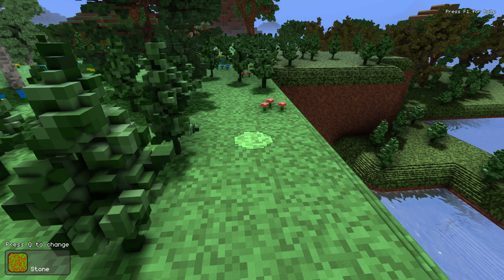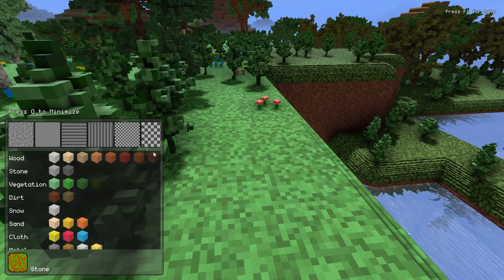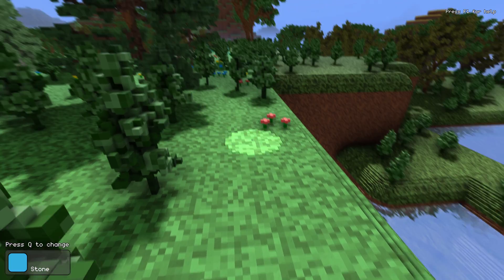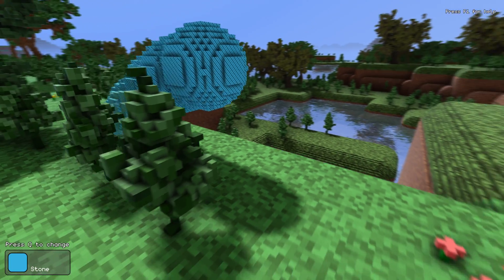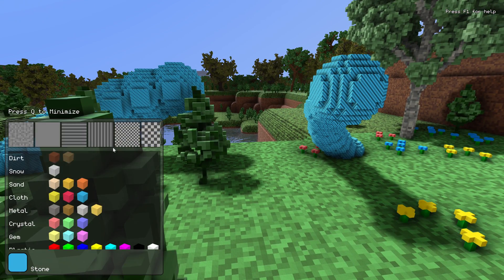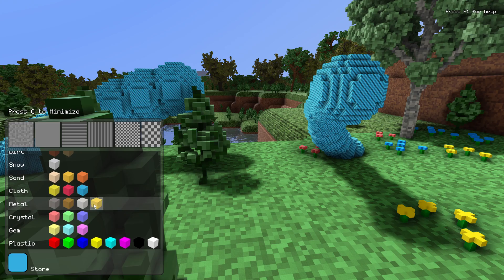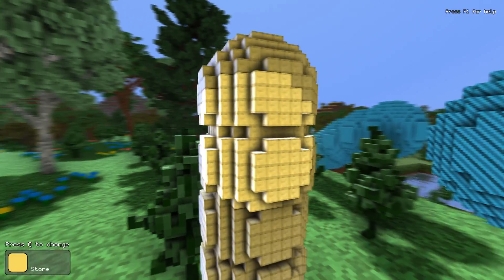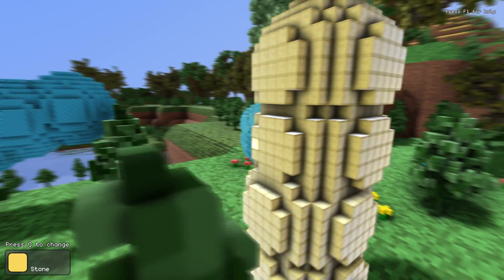I've added a simple spherical brush and some different materials to pick from. I've also added detail textures to certain voxels, as well as rim lighting and reflections to materials like metal.